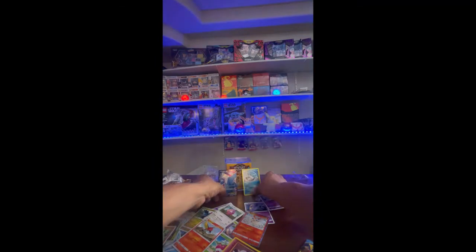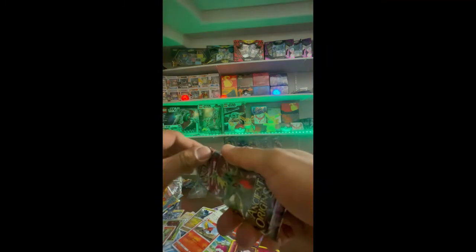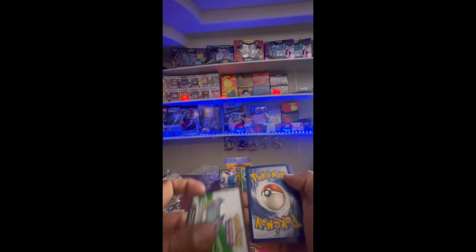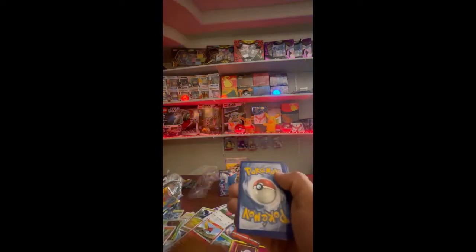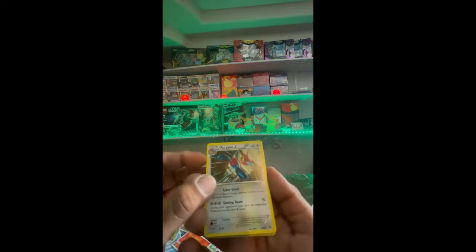We'll put these guys back there so you guys could look at them before the video ends. We're at about 12 minutes so let's get this last pack done. I'm really psyched about that - that was a great pack. There's a code card, one, two, three, four - and what do we got? Poliwrath's Exchange.